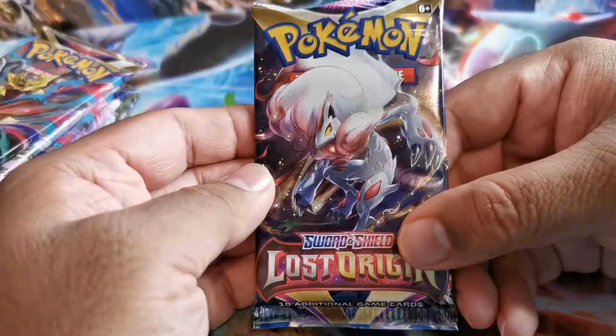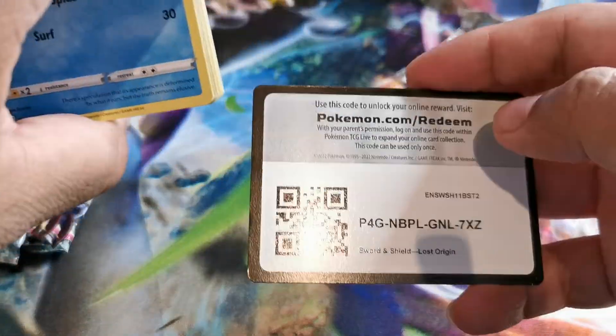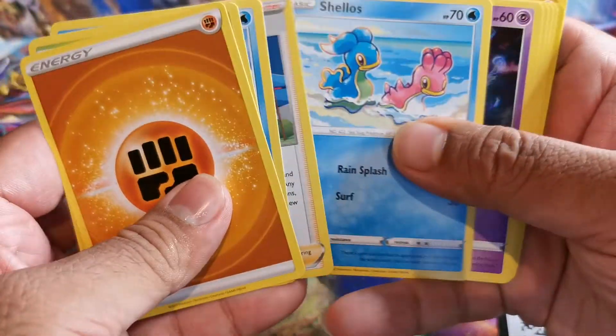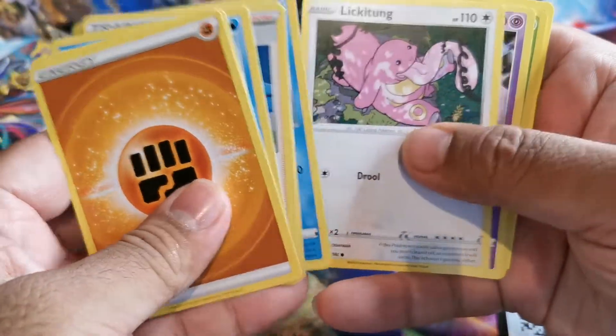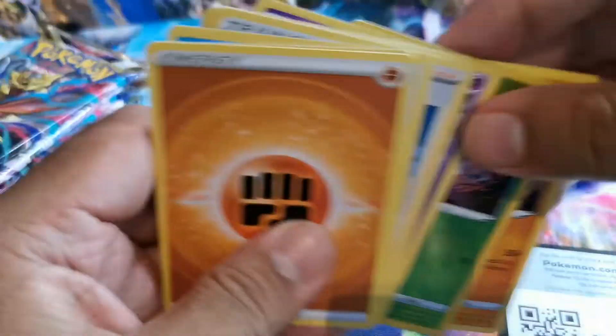Let's see if we can get any luck. Zoroark has the art for this set — just Zoroark, mind you. Code card, sliding energy, Dottler. We got ourselves the first rare — Gliscor. All right, non-holo, no trainer gallery hits either.